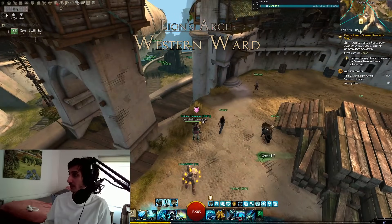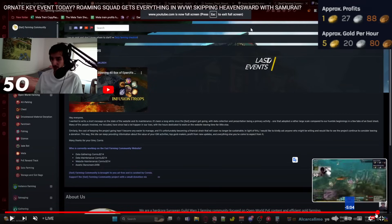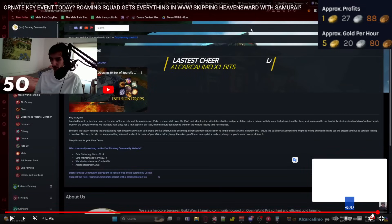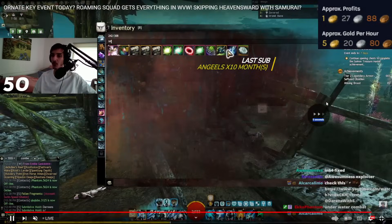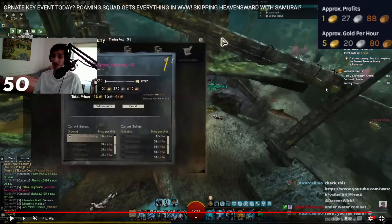Looking at my board, I was making around 112 gold per hour — actually a bit more. One total gold per hour there, pretty good. This run takes around 10 minutes — you just go around getting the chests. It's super easy and you just sell them to the trading post and get your gold. In one hour you're going to make around 100 gold.